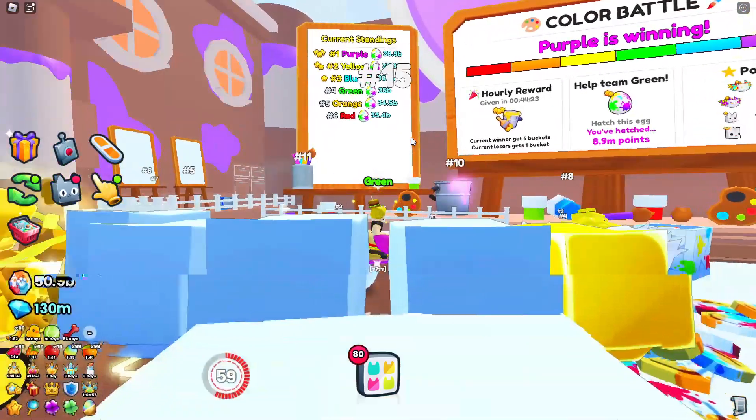I know in the last video I told you guys, like, why would you ever want to spend 25 buckets to stay on a team? But I didn't realize that it takes 24 hours to get on a new team. So if you are on the purple team right now, I would spend 25 buckets to stay on the team, because you will make so much profit. You will make 95 buckets instead of possibly only 24. That is an insane profit right there.